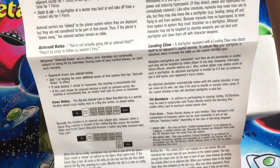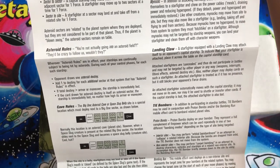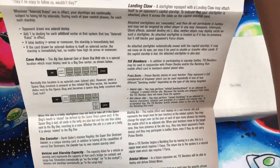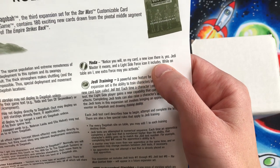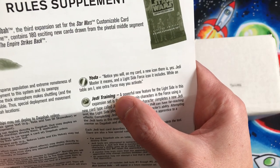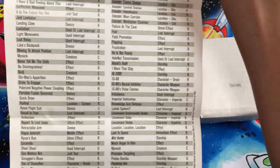There are asteroid fields — wherever asteroid rules are in effect, your starships are continually subject to being hit by asteroids during each of your control phases for each such starship. There are also vehicle and starship capacity changes. And for Yoda, notice on my card there is a new icon — a Jedi Master icon — and a light side force icon. It means while on table, one extra force may you activate.